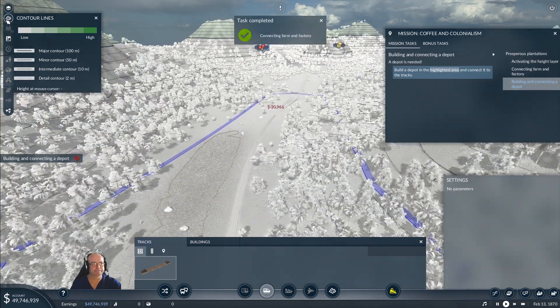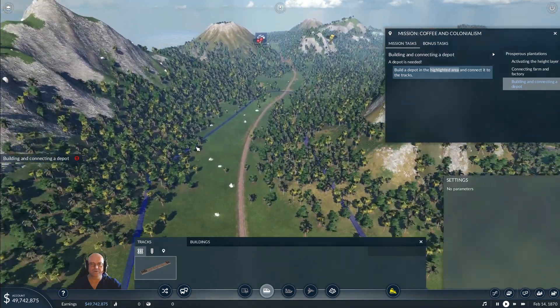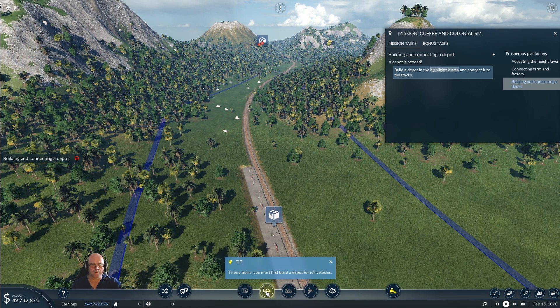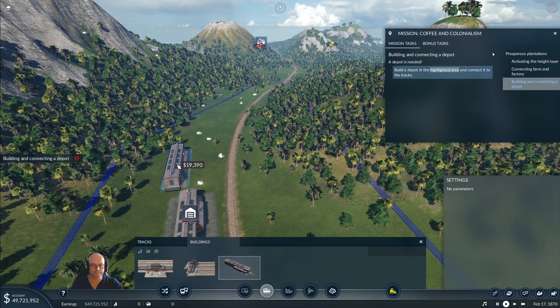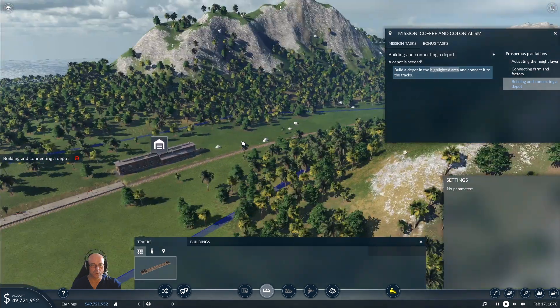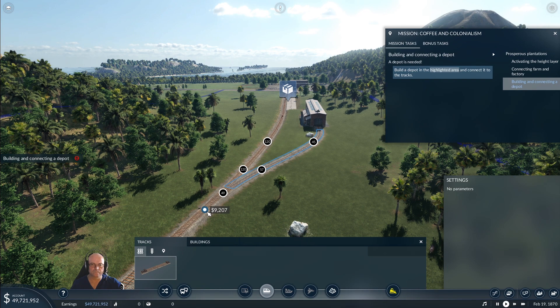A depot is needed - it wants us to put a depot in, just anywhere in here. Buildings - a terrain depot. Let me just put it alongside the track here. Then what we'll need to do - bring that out, they can just hook up there.